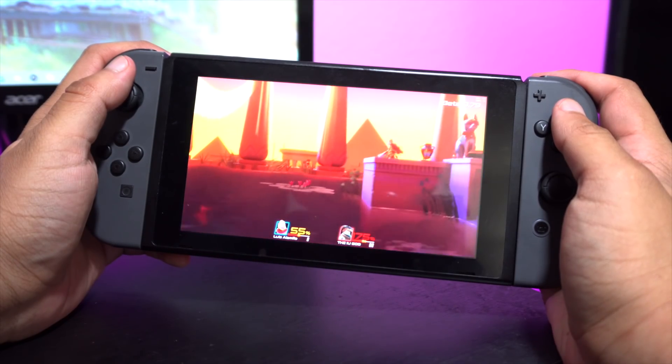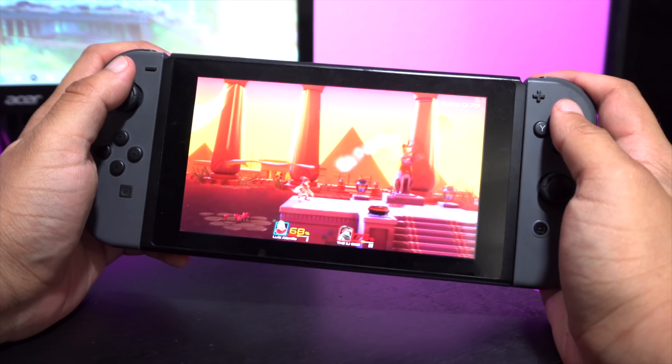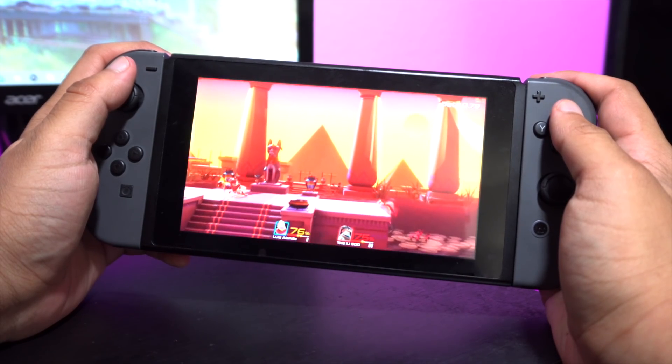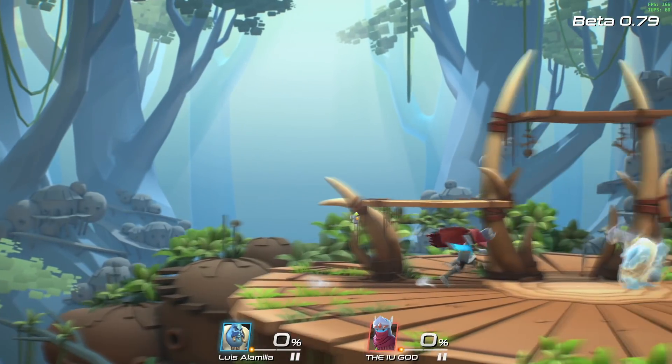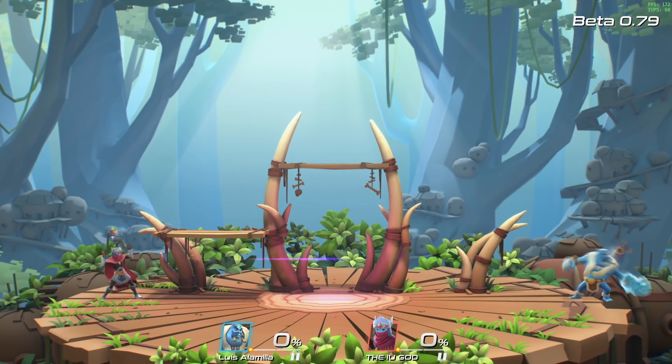As far as the stages go, there's a total of 7 of them so far. Some stages make for pretty fair fights while others have obstacle elements to them like destructible floors or moving platforms. These stages have a lot of 3D elements in the background but they're pretty calm for the most part — they look pretty, but there's definitely more that can be done with the scenery.